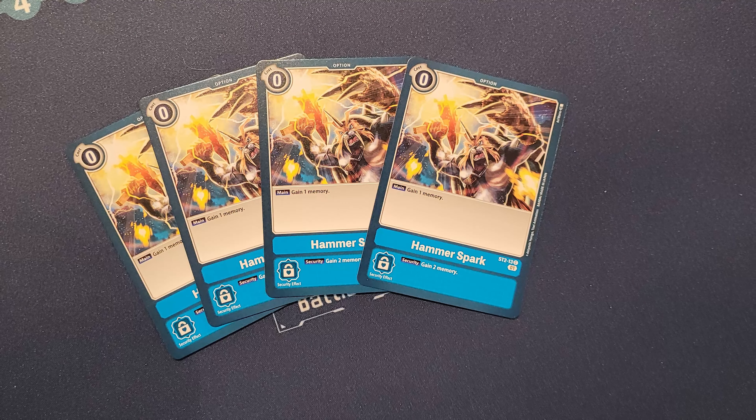Hammer Spark also has a security effect that instantly gains you 2 memory. Beyond being an offensive card to enable more plays on your turn, it can also be a very strong defensive card. When it gets checked in security during your opponent's turn, gaining 2 memory can limit their line of plays or even shut off their entire turn, as the memory gauge could pass to your side — immediately ending their turn and turning a losing situation into a winning one.